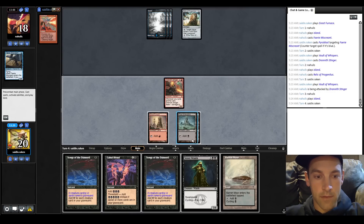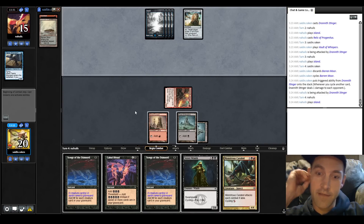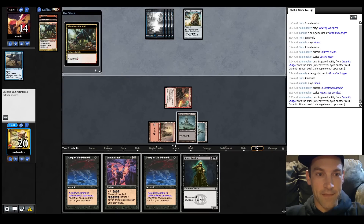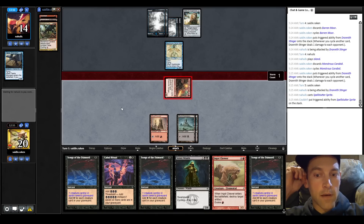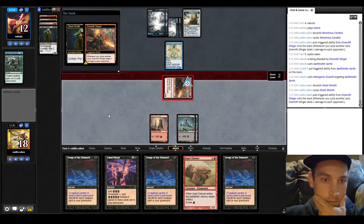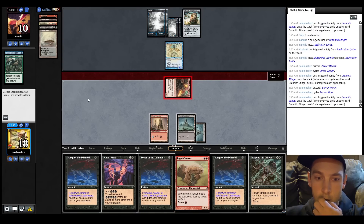We can cycle the Baron More, or play it out and try to get to the Street Wraith. I think I'm going to cycle it. Let's attack - you're at 15. This would be really hilarious if they just die to the Stinger and they don't have a Ninja. Cycle - I should get to the point where I start casting my five-drops. There's the Ingot Chewer. Attack - they flash in a Spellsitter Sprite. I'm going to cycle this Street Wraith, put you to 11. Maybe I can find a Cycler to find a direct damage spell - now you're at 10.